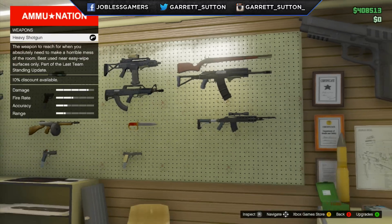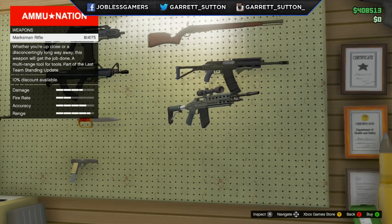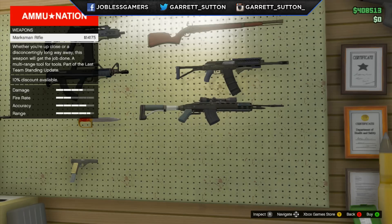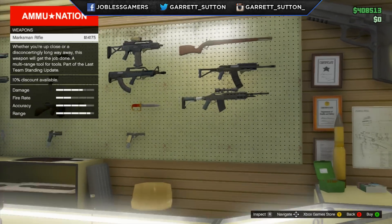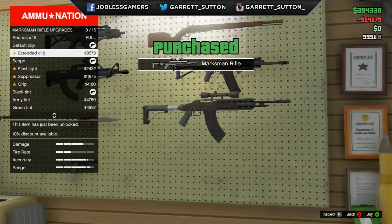So let's go ahead and quickly jump right into the marksman rifle, which is $14,175, and its damage is alright. Now this is a semi-automatic sniper rifle. This gun does shoot a lot faster than the current rifles in the game, because the rest — I believe one of them is bolt action — and just doesn't shoot as fast as this one.